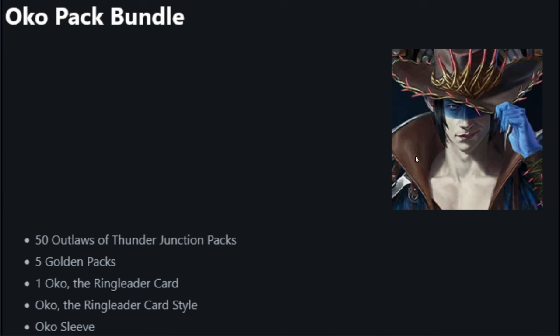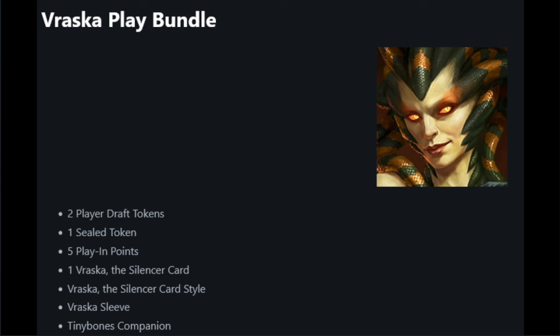This is Oko — probably the most feminine picture I've seen of him in a while, but whatever. Always thought Oko was kind of cool; this makes me question my thoughts. We also have a Verasca play bundle, which is very interesting: you get two draft tokens, one sealed token, five play-in points, one Verasca the Silencer card, a Verasca the Silencer card style, a Verasca sleeve, and a Tiny Bones companion — which is really cool, I love Tiny Bones.